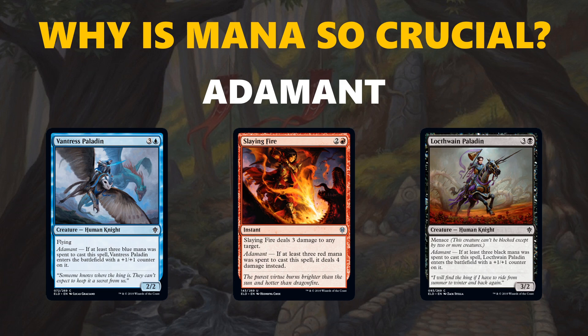So if you have 12 blue sources in your deck, a lot of the time by turn 4 you're going to be able to cast your 3-3 flyer. But if you have a 9-8 mana base, that is far less likely. All the adamant spells get a lot better if you do trigger them, so it's important to have a skewed mana base to maximize these cards, because they are fairly common.